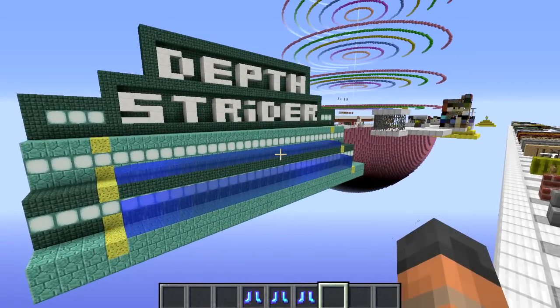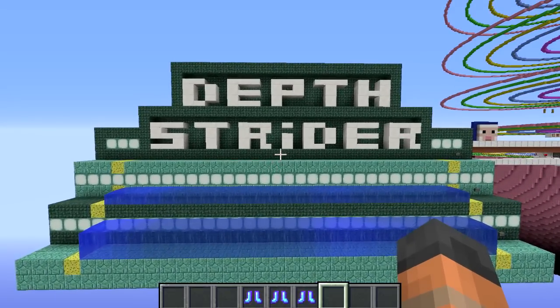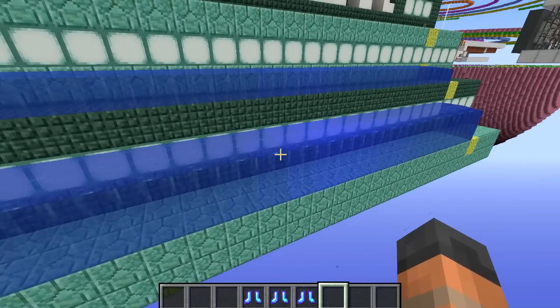Hello everyone and welcome back to another episode of Minecraft Mythbusting. This episode we are going to be taking a look at the new enchantment added in Minecraft 1.8. This is of course the Depth Strider enchantment, which allows players to move through water unhindered by its resistance.